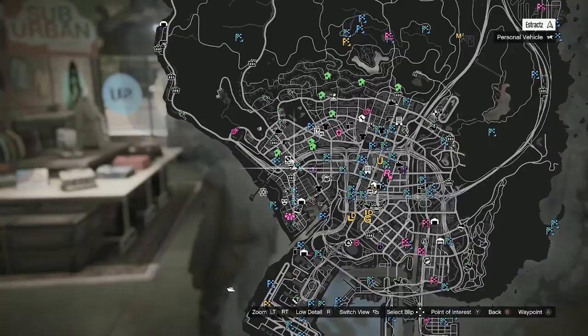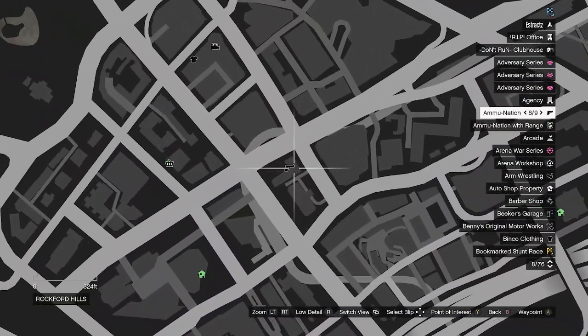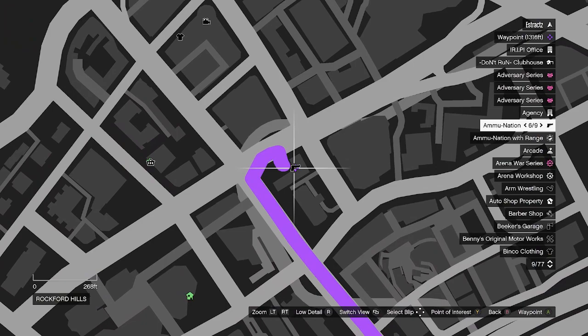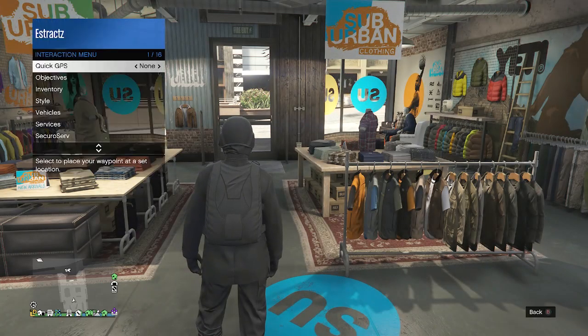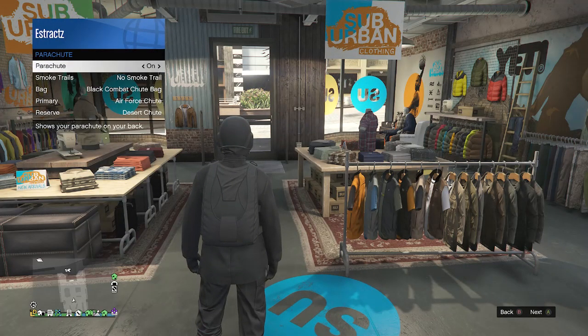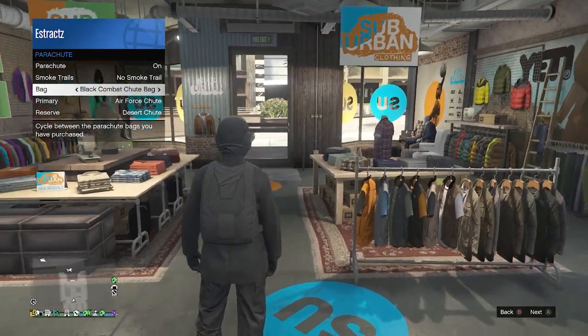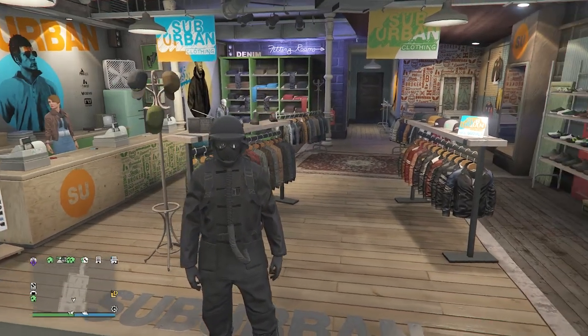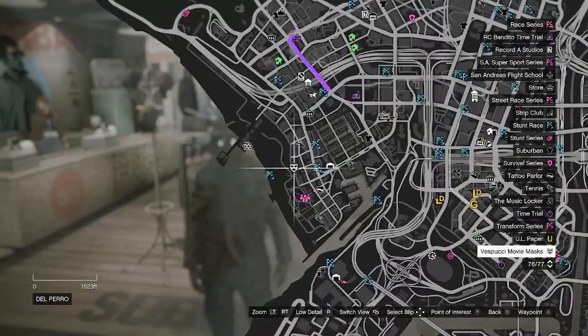If you don't have the black combat shoe bag, go to a gun store, go to the front counter, go to parachute, then parachute bags, and look for the black combat shoe bag. After buying it, back out of the front counter, pull up your interaction menu, go to style, go to parachute, set your parachute to on, and it should already be set to the black combat shoe bag. Now for this outfit, we're going to head over to the mask store.